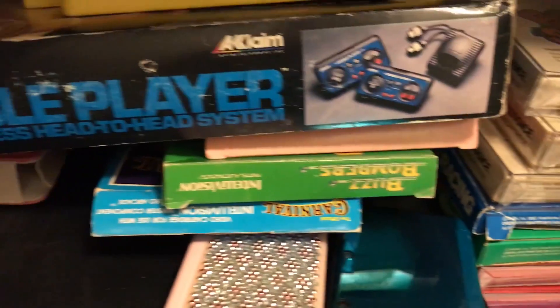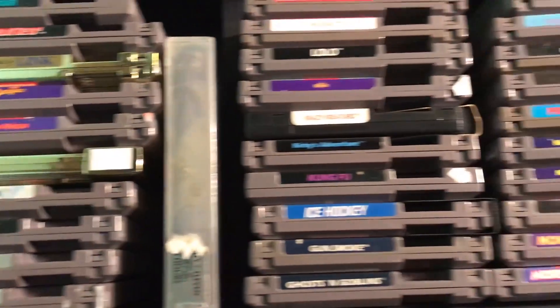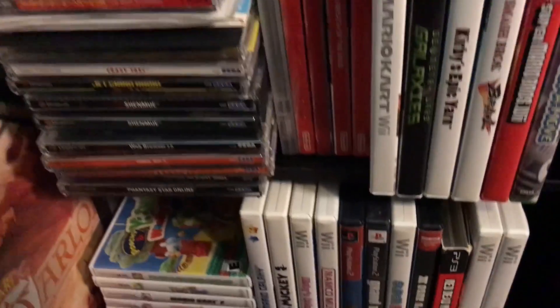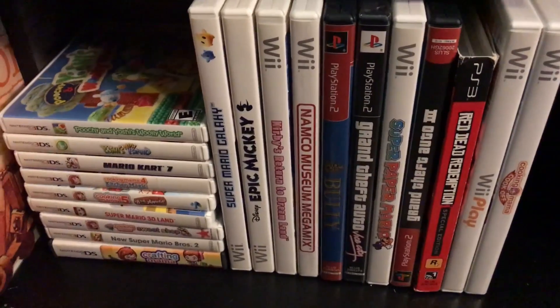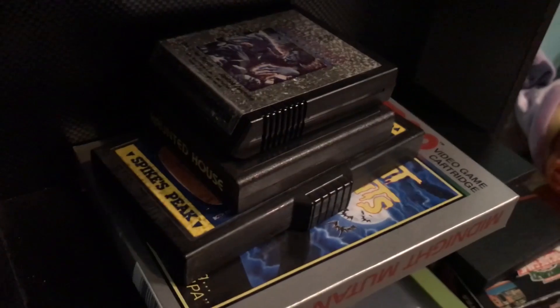Hey guys, so I've been thinking about doing a room tour or a collection video for some time now, but I haven't thought of the best way to do it because my games and consoles are kind of all over the place. Most of my NES, Genesis, Super Nintendo, Famicom, and Master System games are on a nice little shelf in this room, but things like Intellivision, Vectrex, Atari, and Odyssey 2 games are all in my game closet, on a shelf in a different room, or in a box.